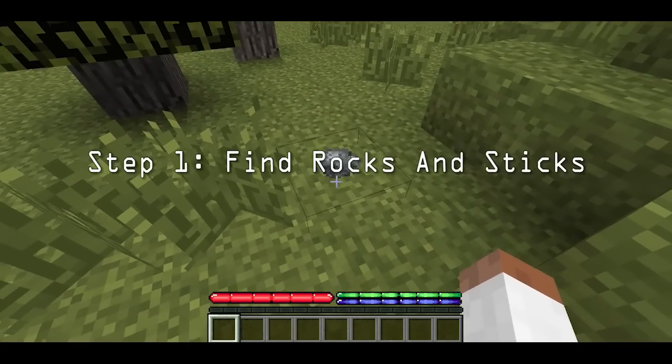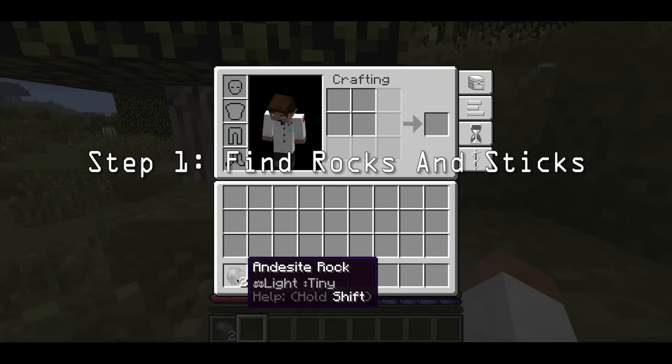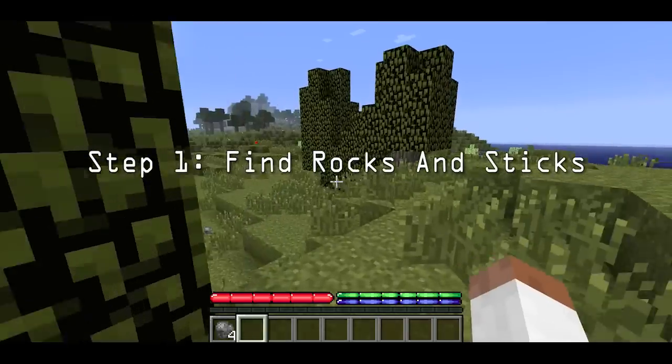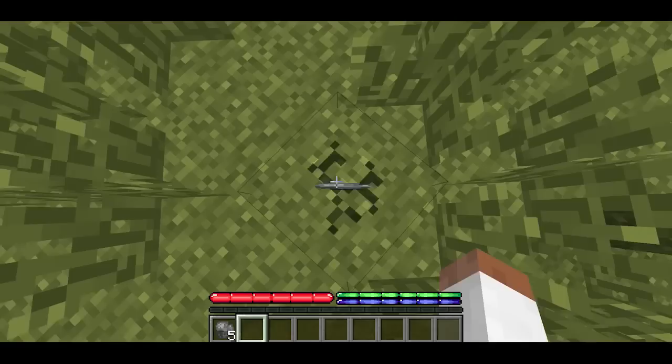Wherever you spawn, you will shortly see quite a bit of rocks, maybe of a different color. They will have different names — this is Andesite — but it doesn't matter the name. As long as they are on the ground, you can pick them up. Just pick up a couple; you only need a couple.